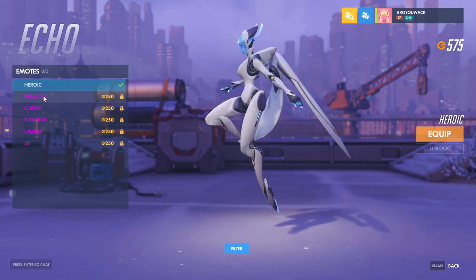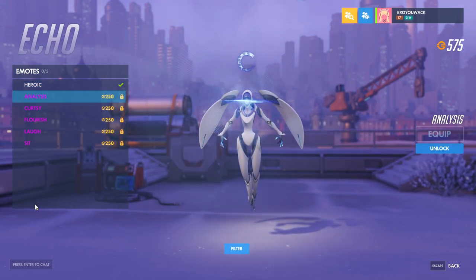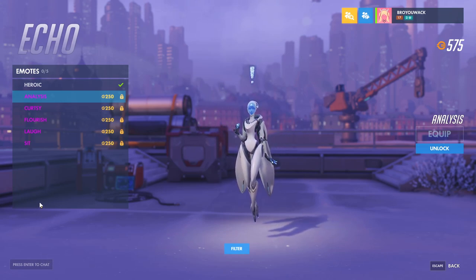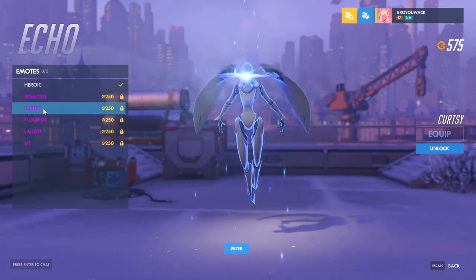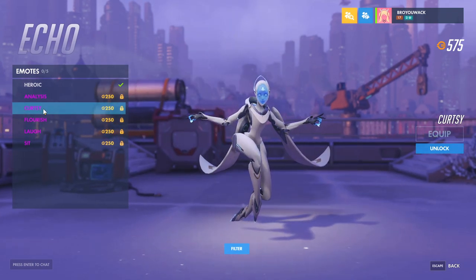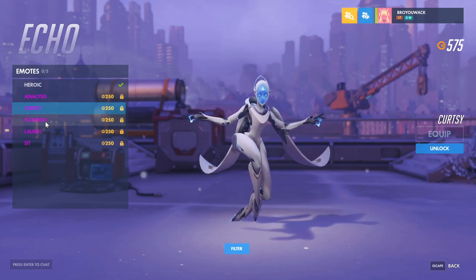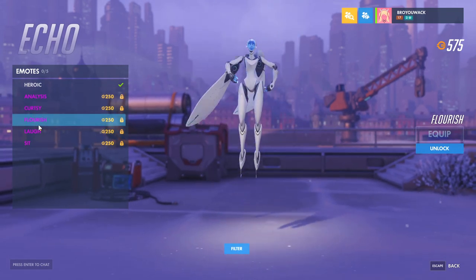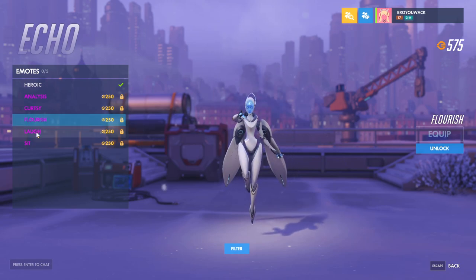We can go back to the skins at the end, but we've got to check everything out. So there is her default. That emote — that's the government spying on you, do not rock that emote. That's a nice little bow, less creepy. A flourish — it kind of reminds me of Pharah's jump emote.